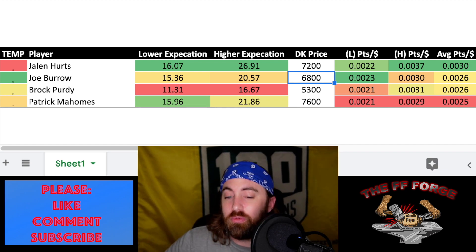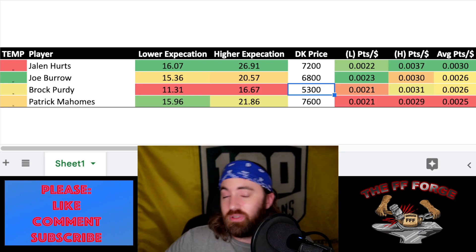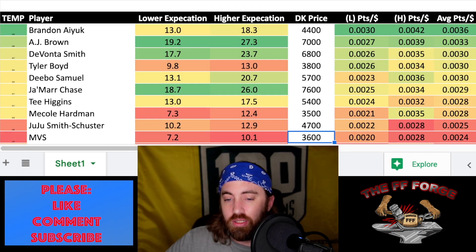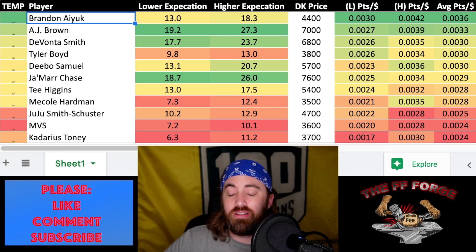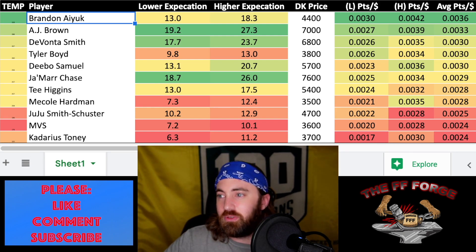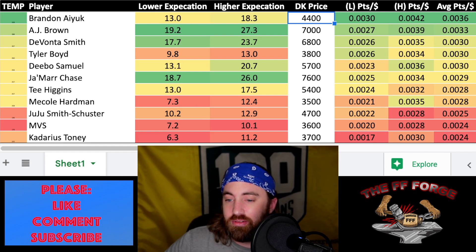I'm going to have about half of my lineups exposed to Joe Burrow, and then maybe just a touch more on Jalen Hurts over Brock Purdy. Brock Purdy at $5,300 is very cheap — if he can pop off, that's great, and even if he doesn't, hopefully I can make up for it elsewhere, so I'll be riding the Brock Purdy train again a little bit even though last week was disappointing. I think Philadelphia is a very similar matchup to last week. Brock Purdy could have done worse — Dallas missed some opportunities. Philadelphia is just like a better version of what Dallas wants to be, so I'm definitely concerned for San Francisco this week, but they're great, so we'll see.